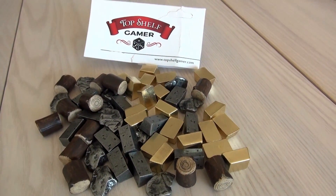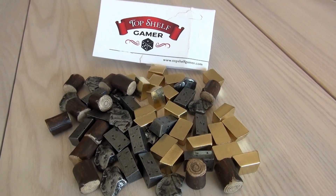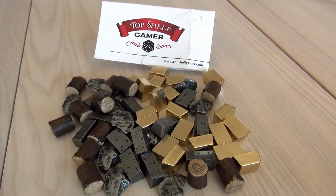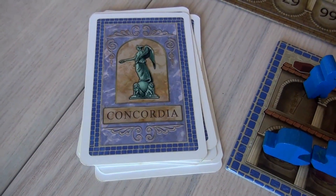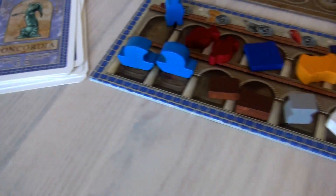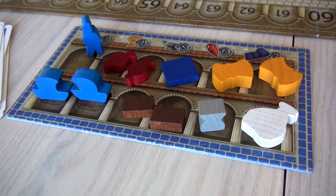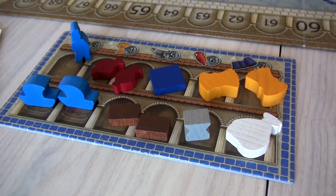I'm going to show you three of the games that they cover today, kind of before and after, so you can see what kind of impact their product has. First up, we've got Concordia, where we have a player who's doing pretty well — he's got a little bit of all the different types of resources, and he's probably pretty happy about that.